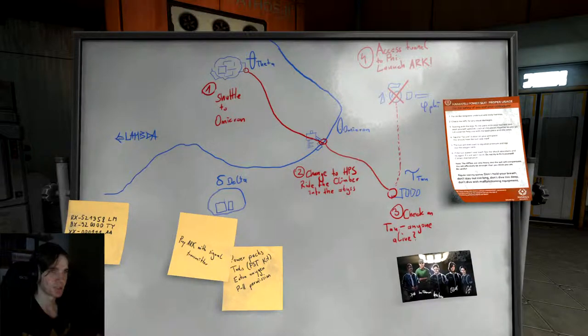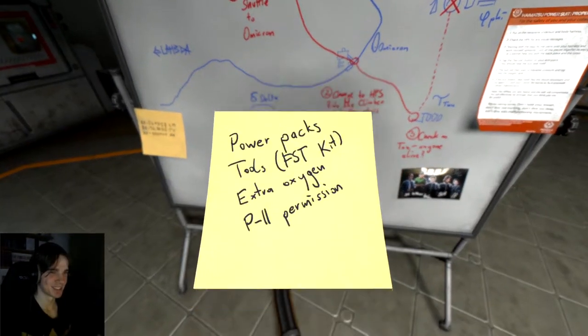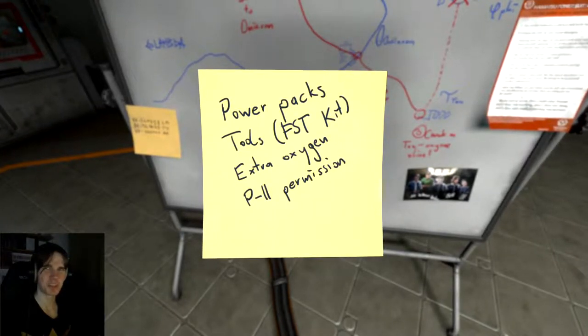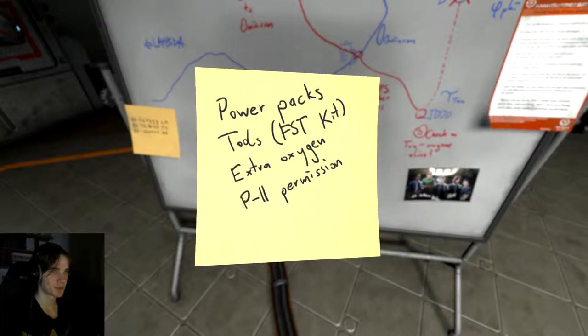I don't like the sound of that. Lambda isn't even on that map. Shuttle to Omicron, change to HPS — that is just my plan. I'm re-reading these plans. They are plans and powerpacks. Starts. Exit.